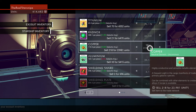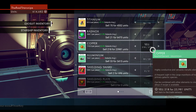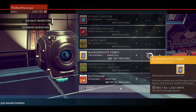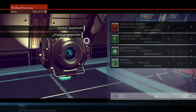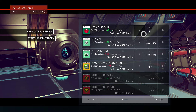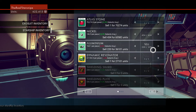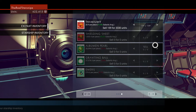Welcome back to No Man's Sky. We're just gonna sell a couple of things — maybe some aluminum, we got a little bit extra of that. I don't really want to hold on to much. The shielding shards are just taking up extra room; microdensity fibers we can always craft more of. We're leaving all of our raw resources though. Going to the starship inventory to see if there's anything worth moving.